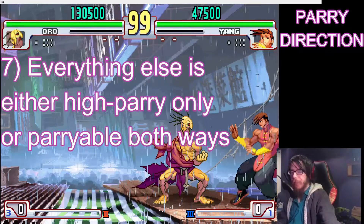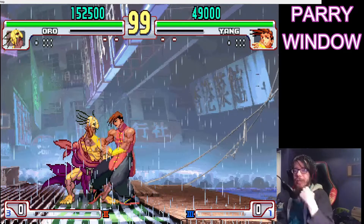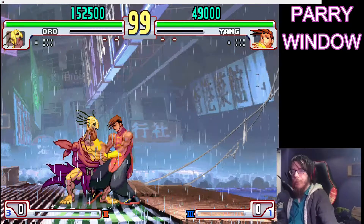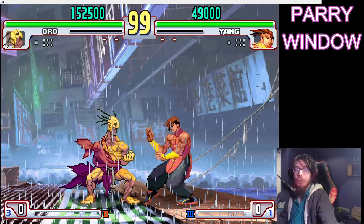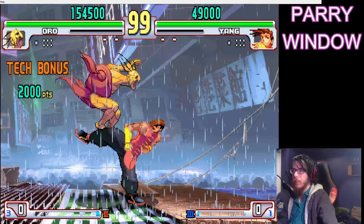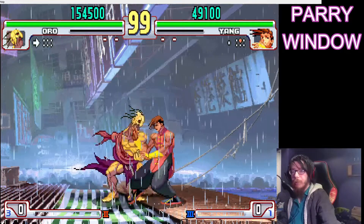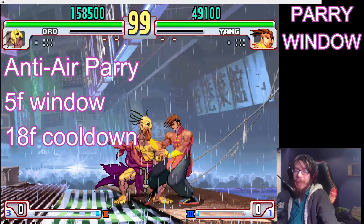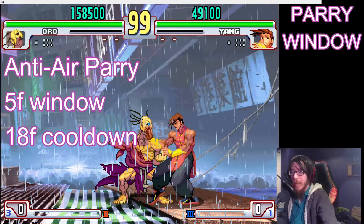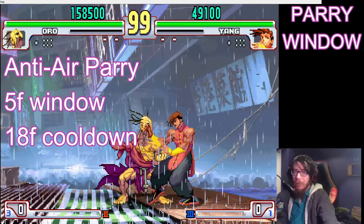So now let's talk about the parry window — how long do you have to perform the parry? Depending on the situation, the window will be different. Note that you should always quickly tap and release the parry direction, because the window is actually made shorter if you press and hold the direction. Air parries have a window of 7 frames with a 20-frame cooldown if you miss. Ground parries have a 10-frame window with a 23-frame cooldown if you miss. And specifically, if you ground parry against the opponent's jumping attack — an anti-air parry — it is only a 5-frame window with 18 frames of cooldown if you miss.